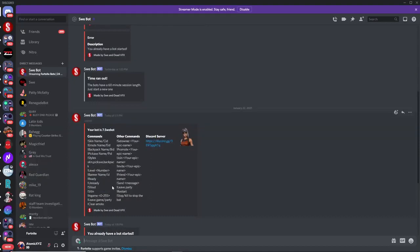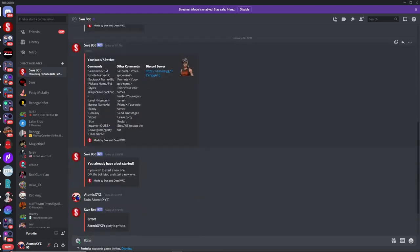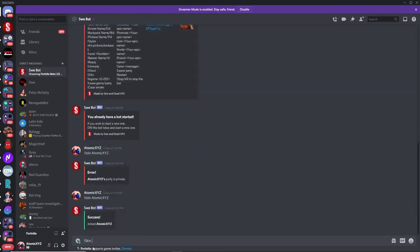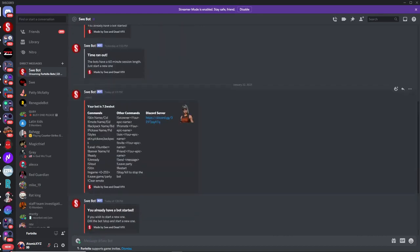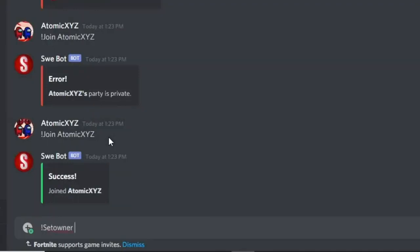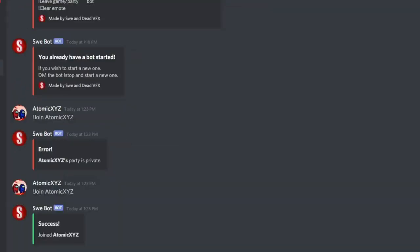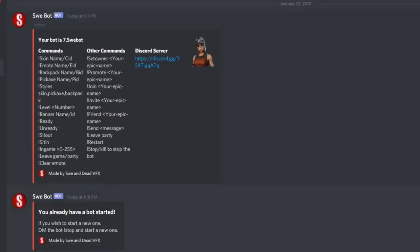All the commands for this bot are through Discord. Most of them are self-explanatory and pretty similar to previous lobby bots. One of the really important things to do first is the 'set owner' command — once you've done that it will make things a lot easier, as you will be the owner of the bot and get priority on commands.